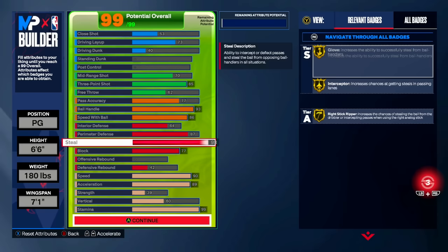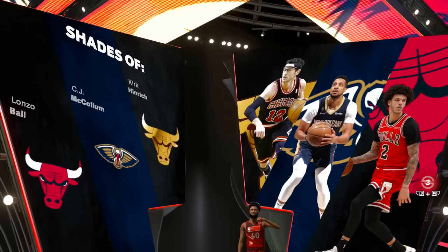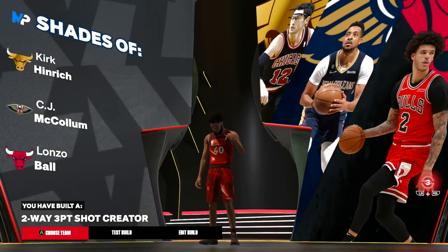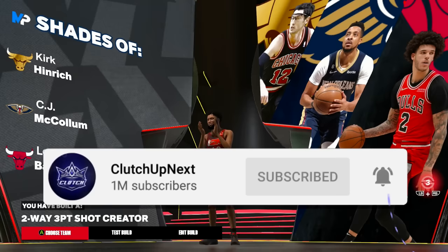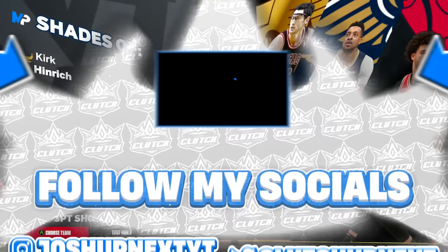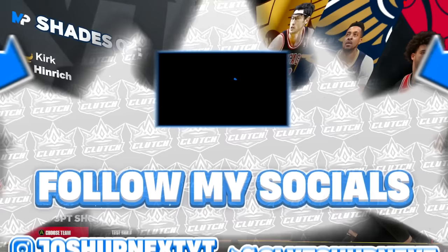The second build variation is called the two-way three-point shot creator. If you like these builds, drop a like on the video and let me know in the comments which one you think is better — build variation one or build variation two. It all comes down to your play style. Click that subscribe button, happy holidays to everyone who celebrates, and I will see you all in the next one.